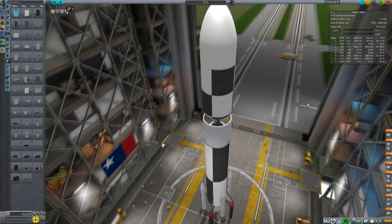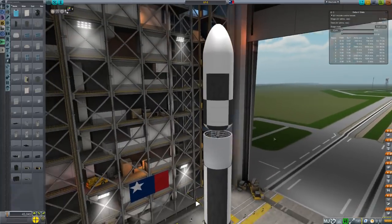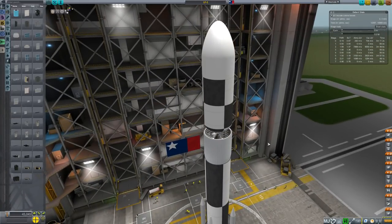It only takes three episodes of badgering to get me to do what you want. Anyway, the first vehicle is LF-1 — Lunar Flyby 1. It's going to fly by and maybe orbit the moon if it has enough delta-V. It's going to be our first lunar vehicle.